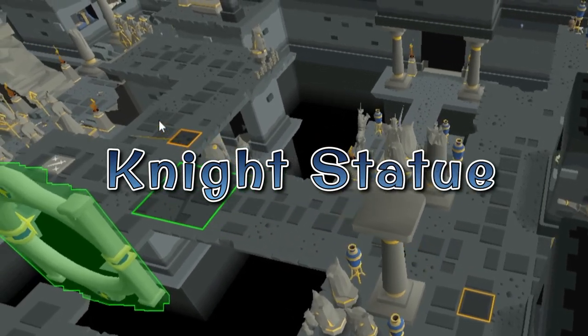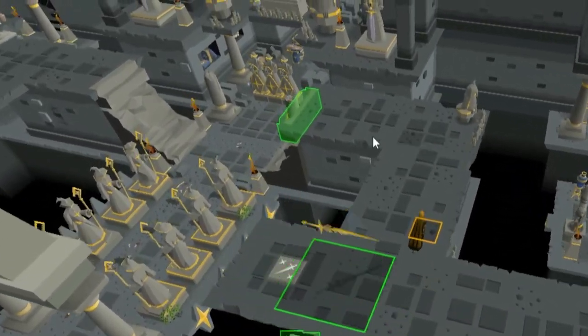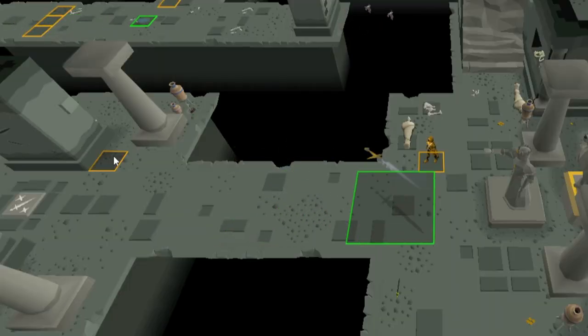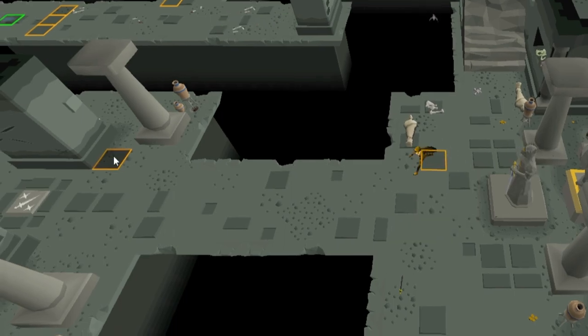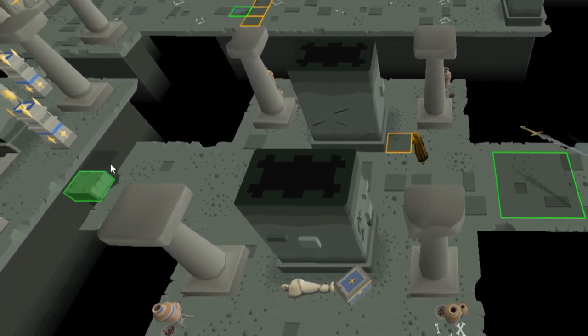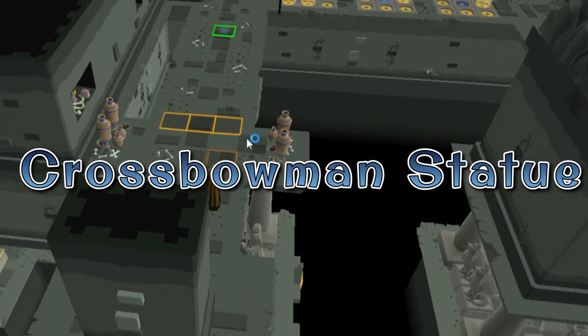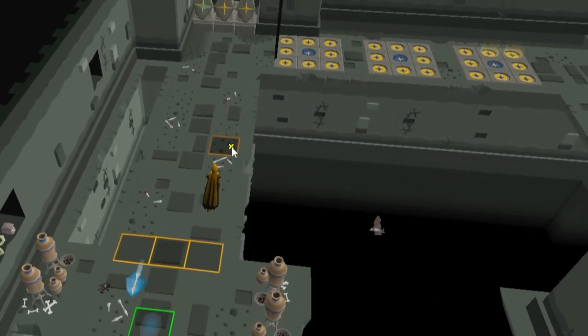The knight statues throw a Seradomin sword along a predefined path. It returns to the statue once sent out, so wait for it to have just left the statue, or follow behind it after it returns, and run before it's sent out again. The sword speed is faster on lower floors, so keep that in mind.